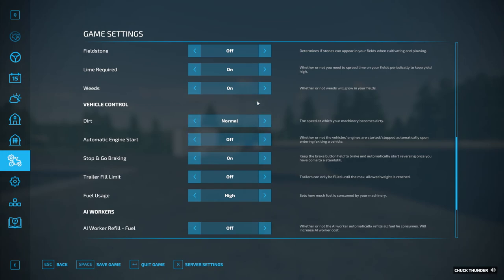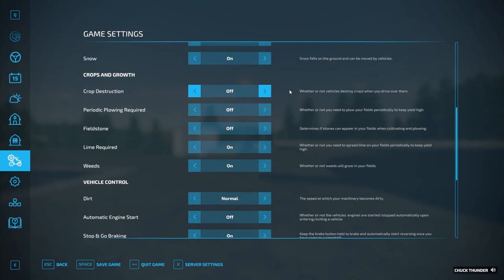Snow yes, but the real main things I don't have on are: I don't have crop destruction on, because it's cool to find used narrow tires and stuff, but how many times have I accidentally driven on another thing forgetting that it's on? So that's first off. Secondly, purely plowing I don't really care for. Fieldstone doesn't really benefit all that much, it's just annoying. Lime I'll leave on, and weeds I'll leave on.